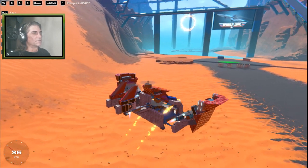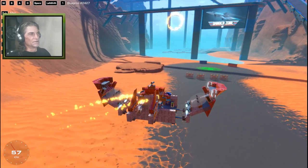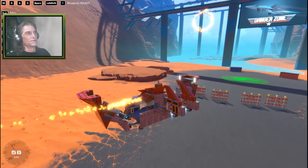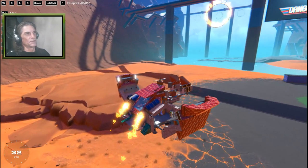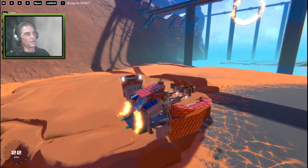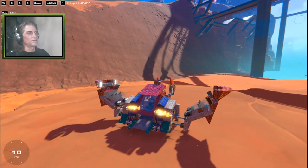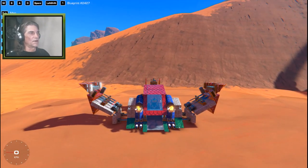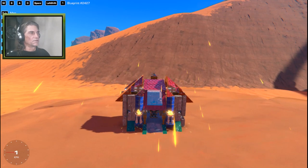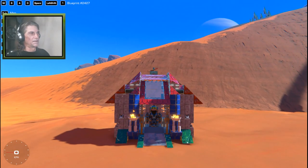I'll just fly away. What if we want to move right over here on this rock? Ain't nobody going to bother me on the rock. We're going to spin around this way, drift a little bit, spin around, face the sun, and come in right about there. Close up shop. Ta-da! What do you think? House-copter.